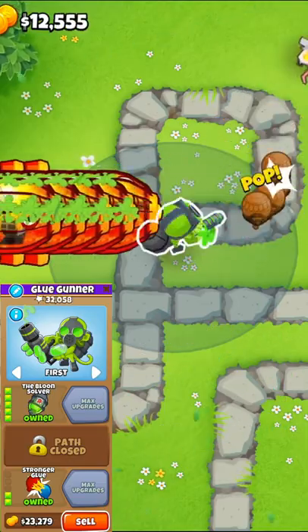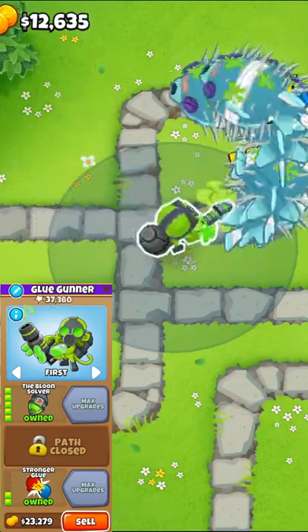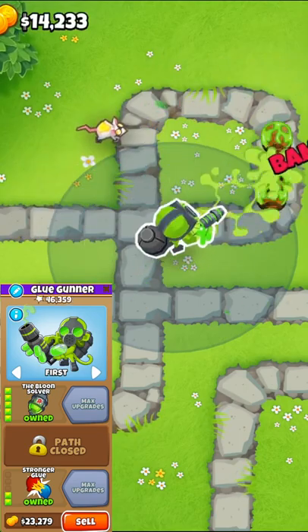Combine this with the fact that pierce is easy to get with villages and alchemists, and the 502 is actually the better cross path in most scenarios.